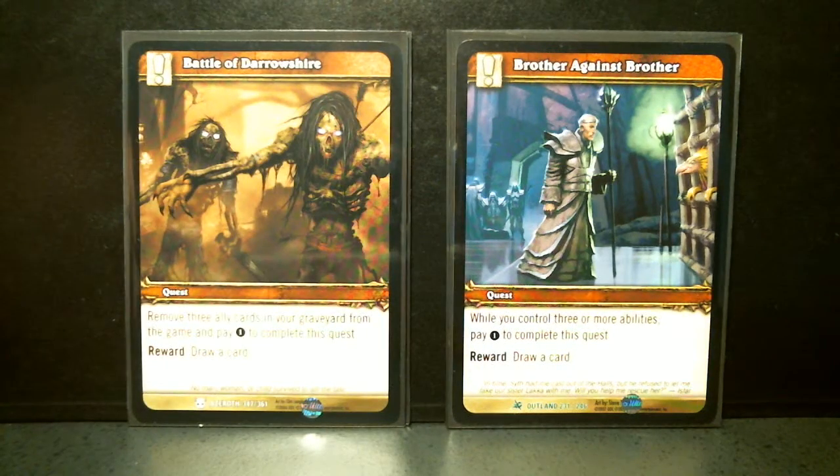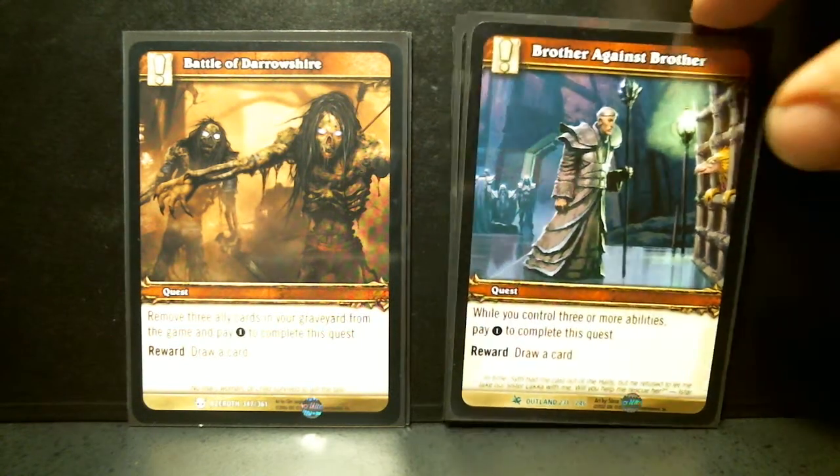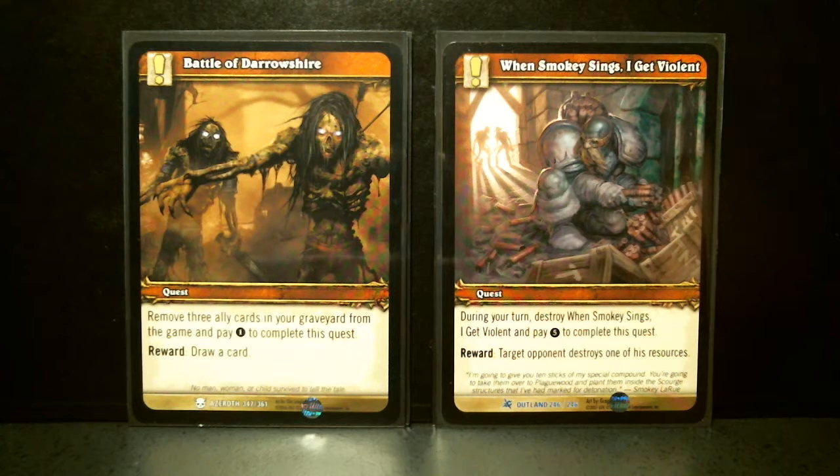Brother Against Brother: while you control three or more abilities, pay one to complete, draw a card. When Smokey Sings I Get Violent — great title. During your turn, destroy this card and pay five to complete. Target opponent destroys one of his resources — mana destruction at five, common, the same way it is done in Magic. Remove three ally cards in your graveyard from the game and pay one, draw a card.